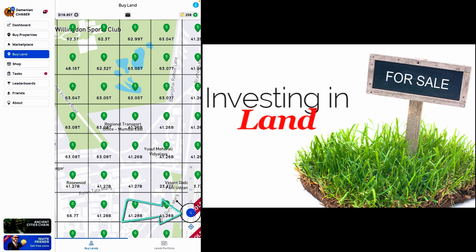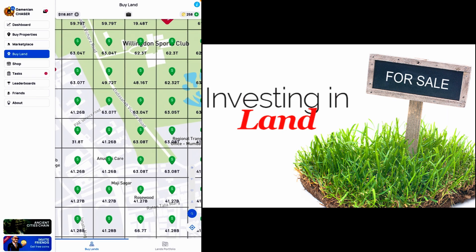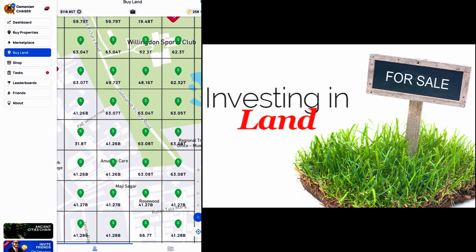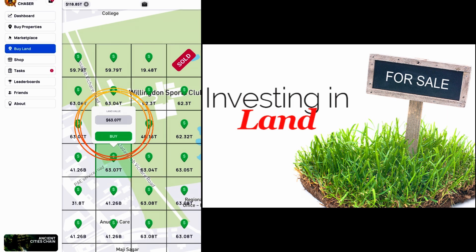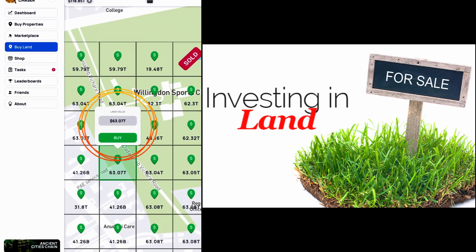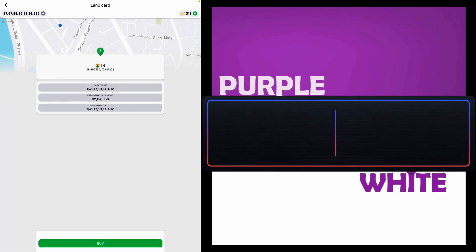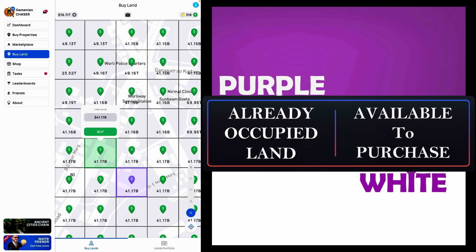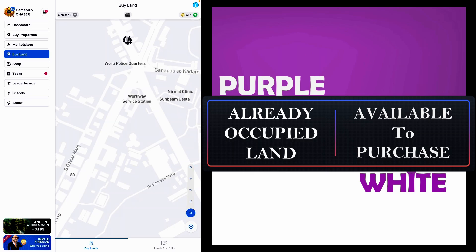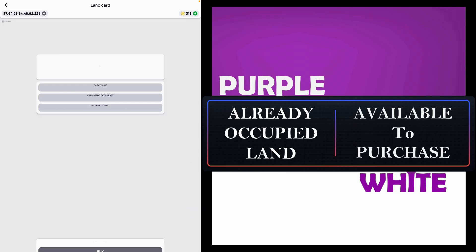Once you fully zoom in, you will be able to see the structure and against each of the land you will be able to see some value mentioned — like 63.07 trillion. That is the value of that particular land. Now I'll buy this property. It has turned into purple. Now what I'll do is buy all properties around this particular location. Whenever we buy land, the color of that tile will change from green to purple.